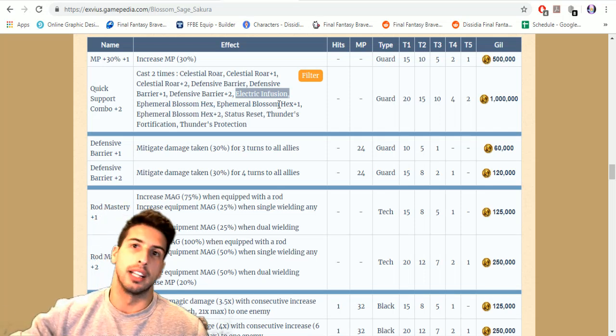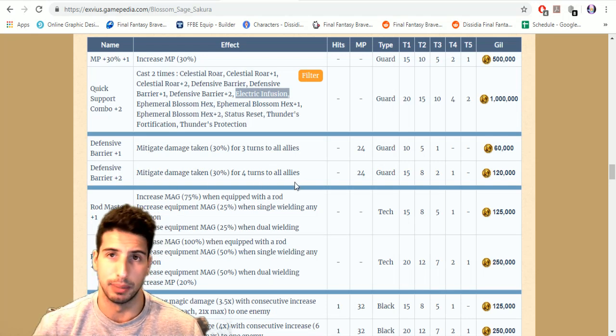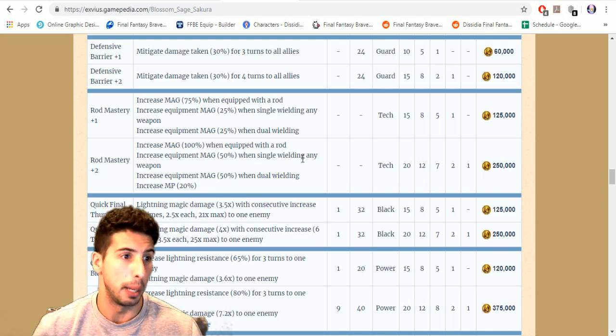Defensive Barrier used to be 20 percent, now at plus one it's 30 percent for three turns, and at plus two it's for four turns. Rod Mastery plus two gives you magic increased by 100 percent when equipped with a rod, equipment magic by 50 percent when single wielding any weapon, equipment magic by 50 percent when dual wielding, and an increase of 20 percent to MP.